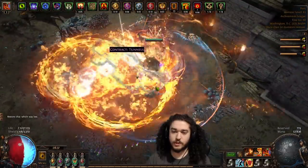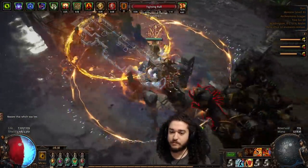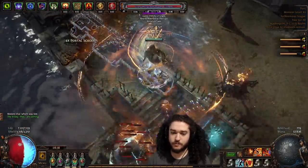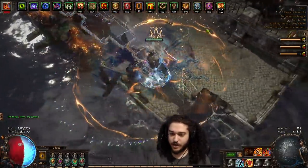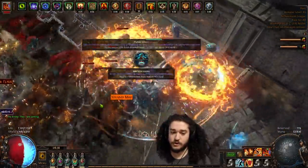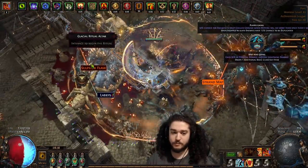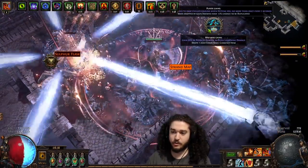You can also run delirium, but personally I feel like delirium doesn't add enough value for the price. If I wanted to run delirium I'd want to spec into delirium nodes on the atlas. The build can handle it no problem, but the value I get out of delirium didn't feel worth it versus raw currency — and I'd also have to buy delirium orbs, which I don't feel like doing.